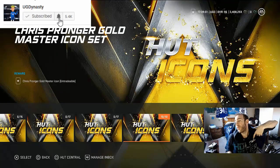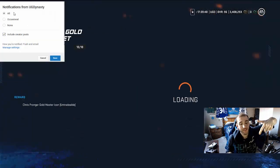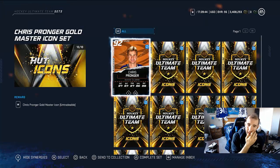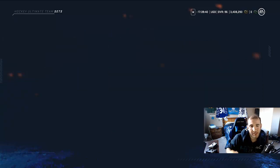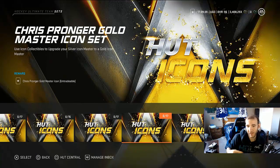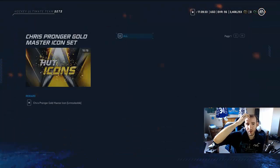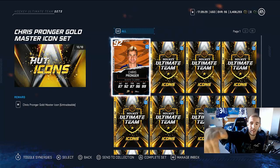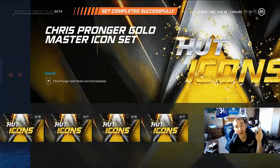Welcome back guys, we're going to be making Chris Pronger right now. I actually upgraded to his 80 to 92 because it's cheaper to do this set than doing the 17 — you're saving six icon collectibles. I did the math and you save more icons doing this one versus the other one.